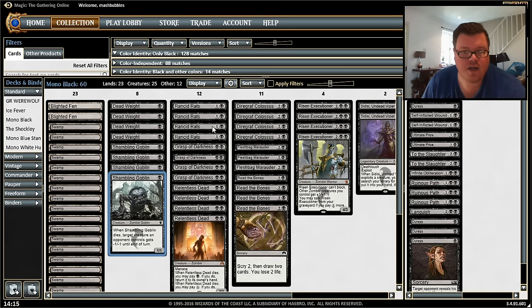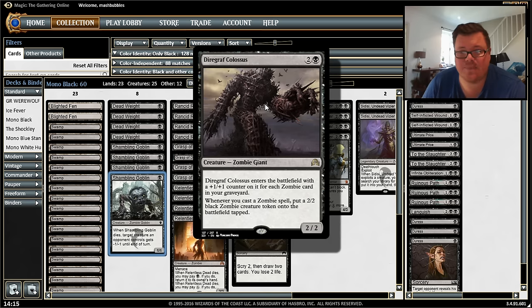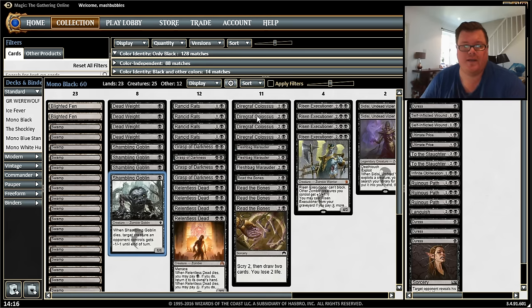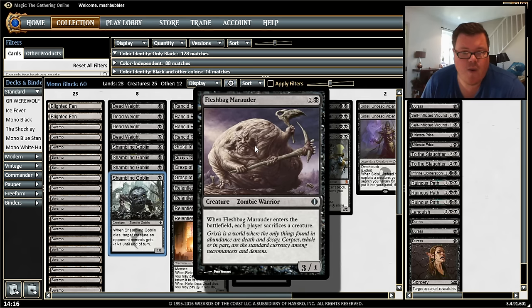Our three-drop — I absolutely love this card — is Diregraf Colossus. It enters the battlefield with a +1/+1 counter for each zombie card in your graveyard, so for three mana it could come in as a two-two or bigger. It's still good as a two-two because whenever you cast a zombie spell you put a 2/2 black zombie token into play tapped. If you get rid of your Shambling Goblins and Marauders early, this could come in as a three-three or four-four. Note that when you flashback the Marauder, each player sacrifices a creature, which includes us as well.